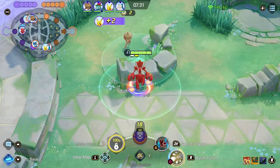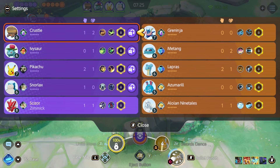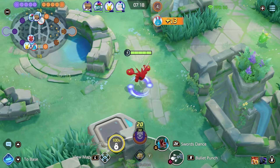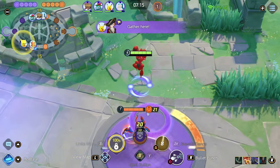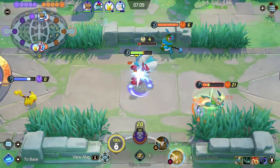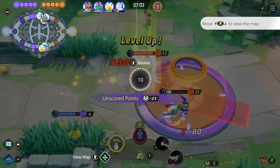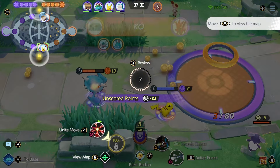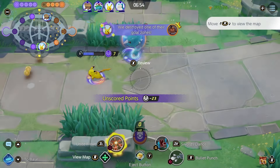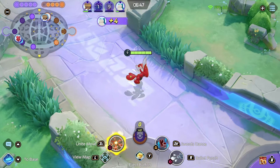Maybe he's taking the Giga Drain/Petal Dance set — that would make sense. But if he's running Solar Beam, he hardly auto-attacks at all. He did take Giga Drain, so we'll see. Oh, that Focus Sash popped at just the right moment for that Greninja! With Pikachu — yeah, let's go! Pikachu finishing up the job. They're beautiful. That was nice. My Swords Dance auto hit the Greninja as well and kept him low.